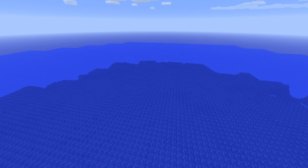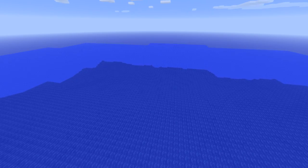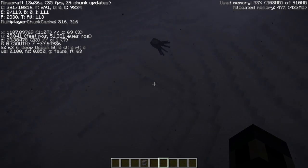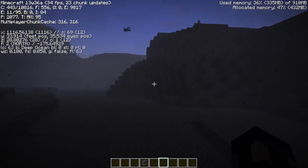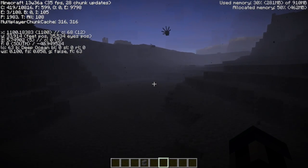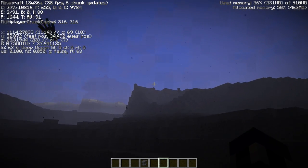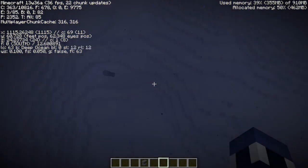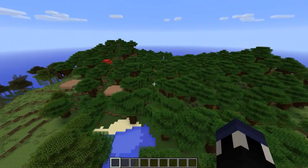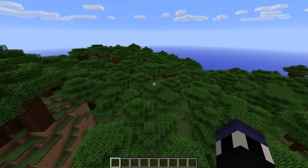The last biome changes I'll cover are that gravel beaches now spawn throughout the world, and oceans now have a variation called deep ocean — when you swim to the bottom, there will be a giant gravel ocean floor about halfway down the world. There have also been changes to oceans I've been begging for: oceans no longer spawn infinitely. They can still be pretty large, but there will always be land on the other side. You won't have to go more than about a thousand blocks before the ocean turns back into land. No longer will you spawn a world and meet infinite ocean after 10,000 blocks.